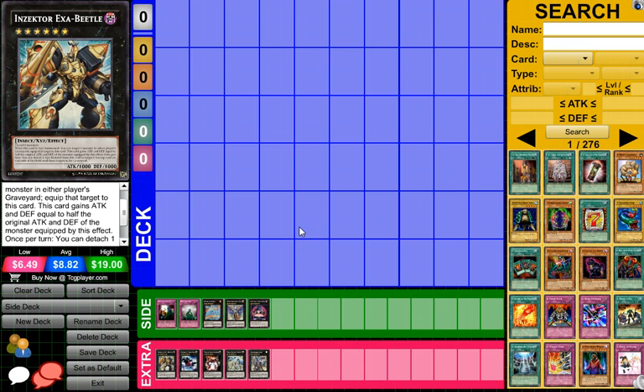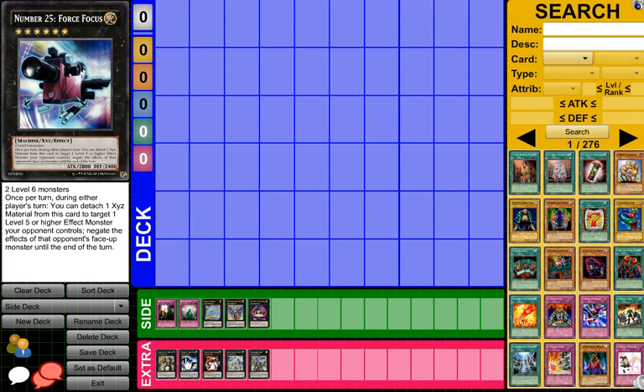So I don't think Exibeetle will be too good in that deck, but he does have a good effect. Next up, Force Focus — it requires two level 6s, and during either player's turn, you can detach one XYZ material from this card to target one level 5 or higher effect monster your opponent controls and negate the effect of that monster until the end phase of this turn. He has relatively decent attack at 2800, and he is light and machine. So I don't think you'll be making this card though.